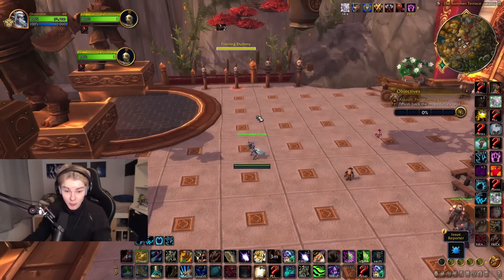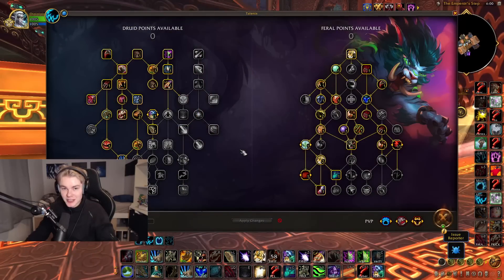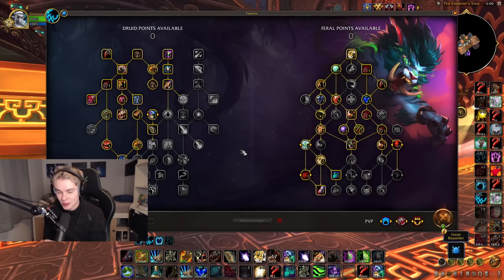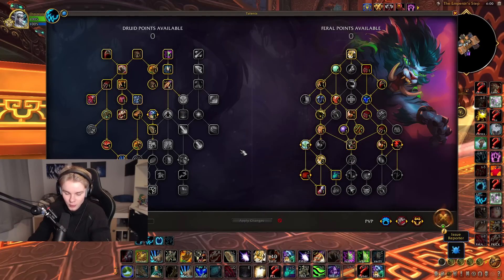That's pretty much the basic rotation. Now let's get to the Cleave build, which is going to be used mainly in Solo Shuffle. So here we are with the Cleave build — I'm very excited for this one. For Solo Shuffle, 3v3, but also BGs, Rated BGs, normal BGs. The cleave you can do is absolutely insane. Again, this is a build that's going to lead you nicely into the 70 Dragonflight version. We're missing some things at level 60, but this will be a nice way to warm up for Dragonflight and for how we're going to cleave in Dragonflight.